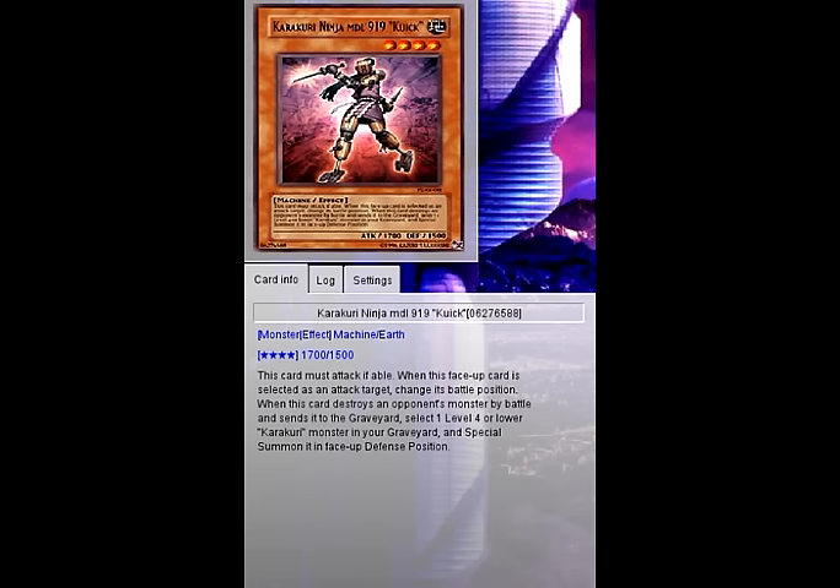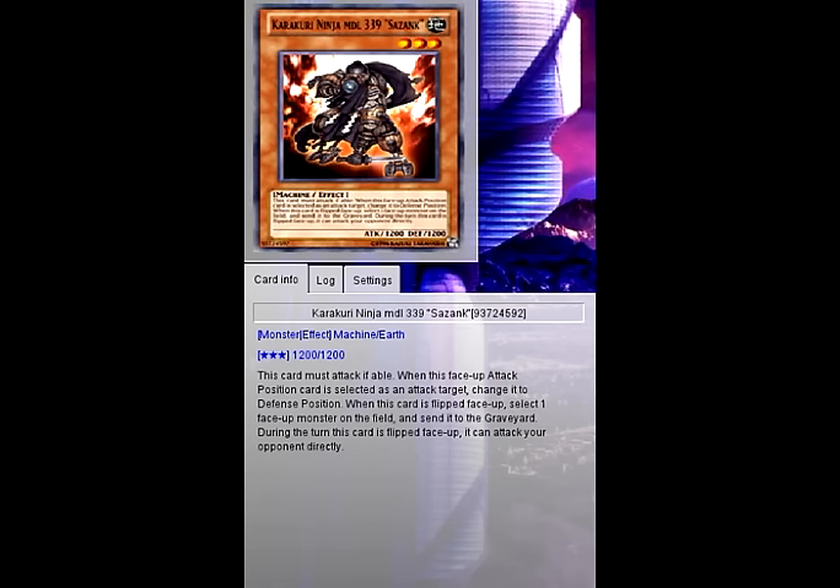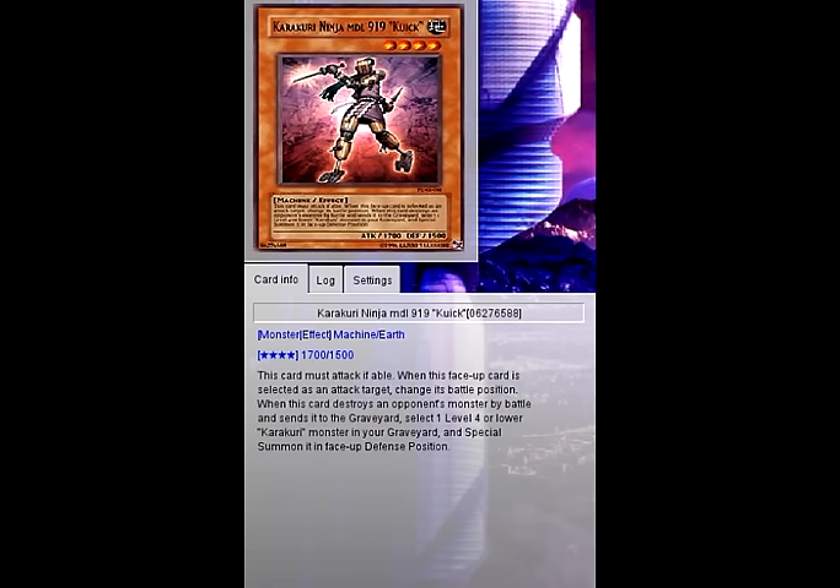So the Karakuri lineup will be 919, 224, 248, 313, and 339. Starting with 919 — when you destroy an opponent's monster by battle and send it to the graveyard, you get to select one level 4 or lower Karakuri monster in your graveyard and special summon it in face-up defense position. This card is like a one-card synchro play. However, it requires destroying the opponent's monster by battle and it's not the strongest at 1700 ATK, but since this archetype relies on battle position changing, monsters are usually weaker in defense mode, so this effect has a decent chance of going off.